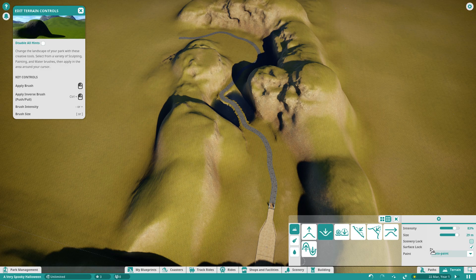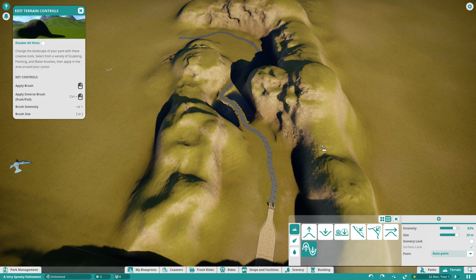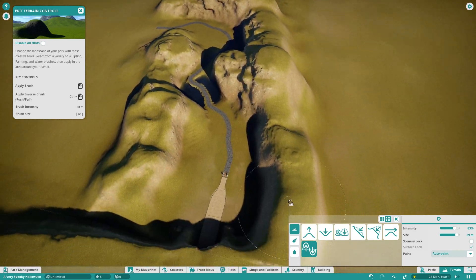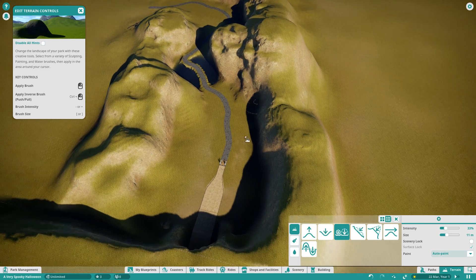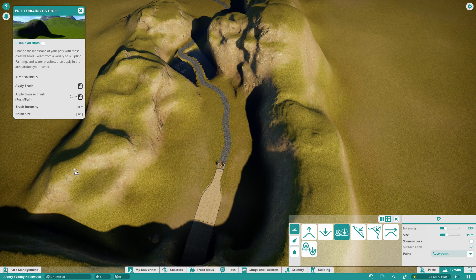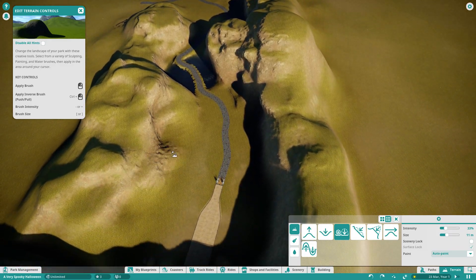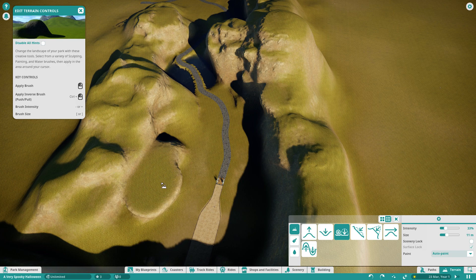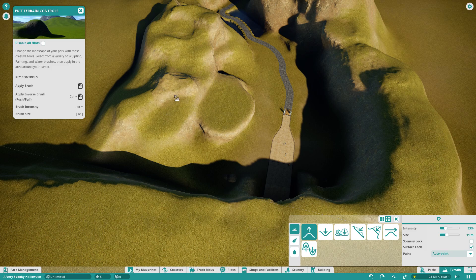So we might just go back to roughen and roughen a few things up. Then I'm going to grab the flatten foundation tool, minimize these a bit, and just create a few sort of flat bits — a little bit of Tapui and some overhang as well, which is nice. We can do something really cool there, something really showy.